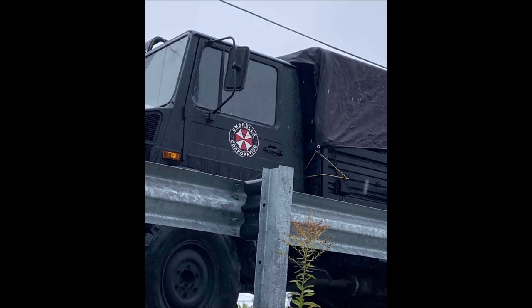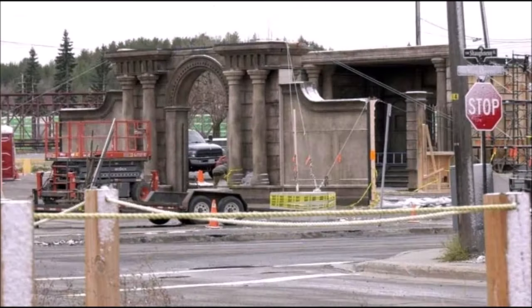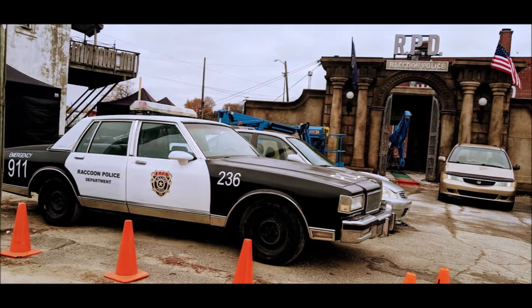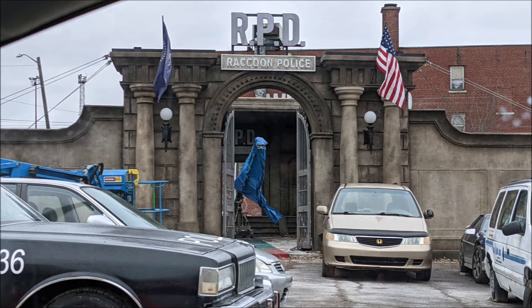If you're a fan of the games, you know there are specific landmarks that any fan can point out just by looking at them. Here's something that looks like the entrance to the Raccoon City Police Department being raised. You can see the RPD sign right at the top with some of the police cars parked outside — I don't think they could have made it look any better. It looks like they just copy and pasted it from the game. And it looks like it's gonna have that old art museum look from the games.